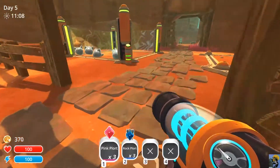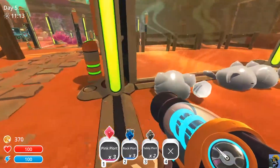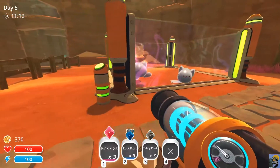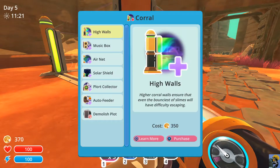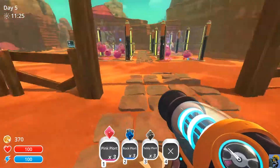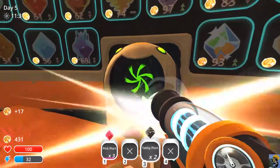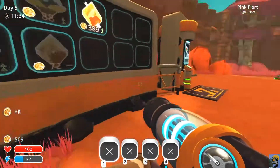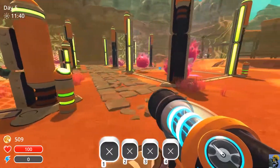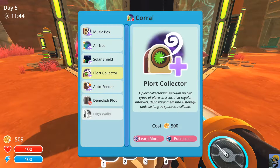These tabbies produce some tabby plort which sells for an amazing amount. They're trying to get out — I already have high walls, don't I? I gotta be careful with these guys. I don't have high walls — I might have to get them. But I want to start investing in some other operations. We got 500 now — so what this could do for us is, for example, produce a plort collector.